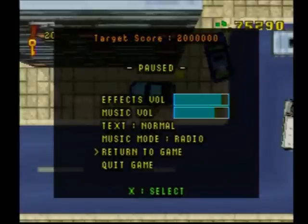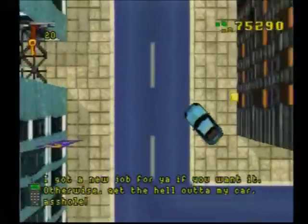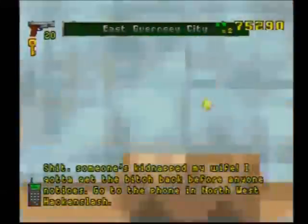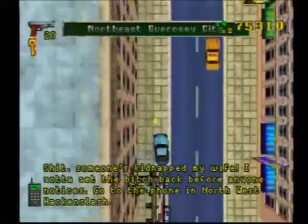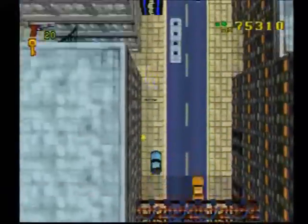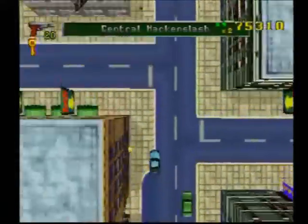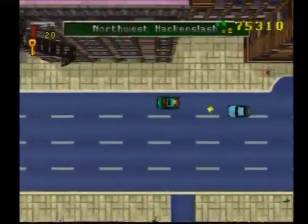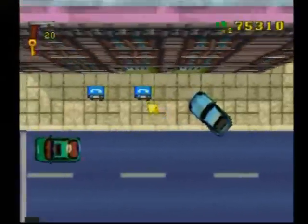We're going to go ahead and continue with the first vehicle side mission for Liberty City Part 2, which is the Bulldog. This one is another timed mission. So give it a little head start, just go north. And any chance you get, just keep going north. And once you reach the end, go west, and go to the phone that the arrow points at.